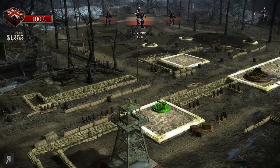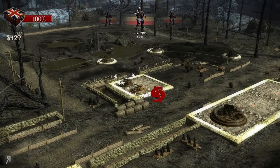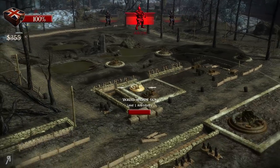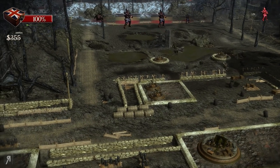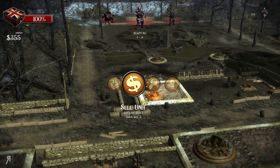Look at that — I can place multiple emplacements in the same spot! Okay, I did not realize that. This kind of gives me an idea — we're going to place two machine guns here and probably build two mortars right next to them. There are 120 units incoming — that might be a little bit too much.